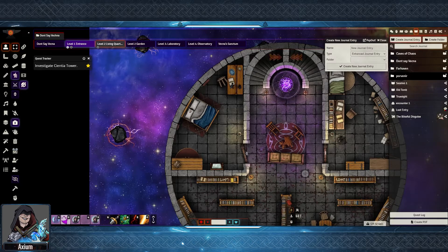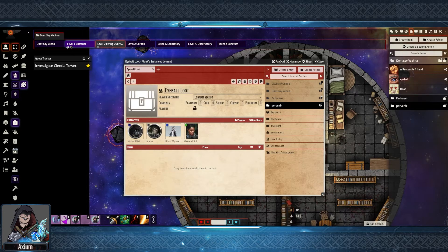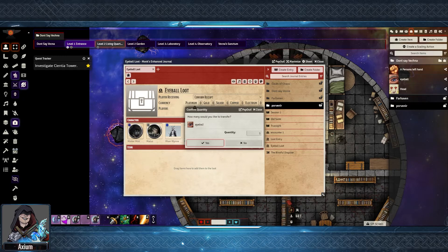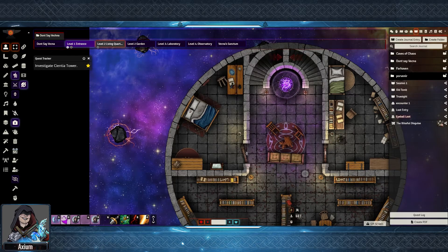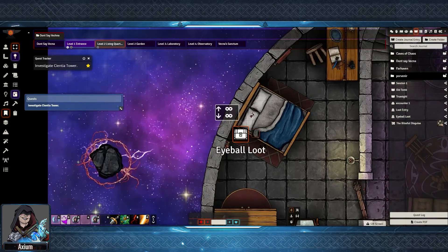I'm going to go to create journal entry, and under enhanced type I'm going to again pick loot, create the file. I've created this new loot entry, and I've now set the configured permissions so that no one but me can see it for now. I'm going to go in here and add the eyeball item to the list with a quantity of one. Then I am going to drag the sheet out onto the map and update the map note. There will be a chest icon here, and I'm just going to set this to invisible.